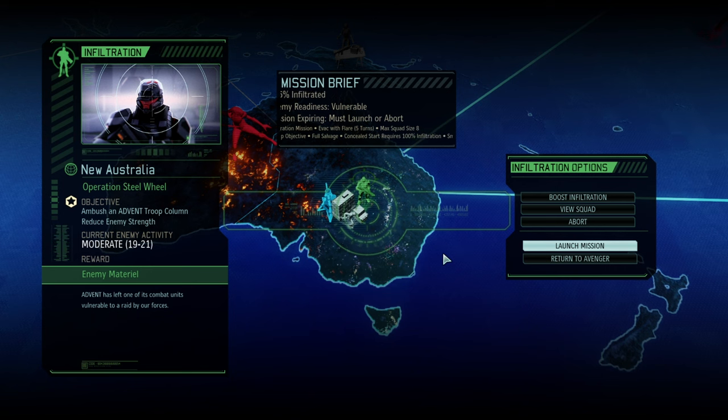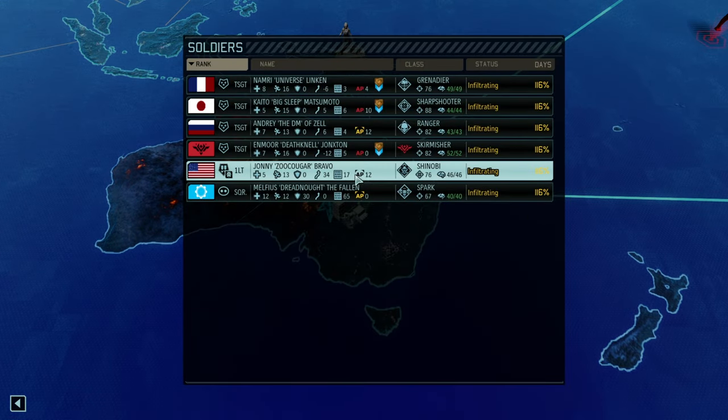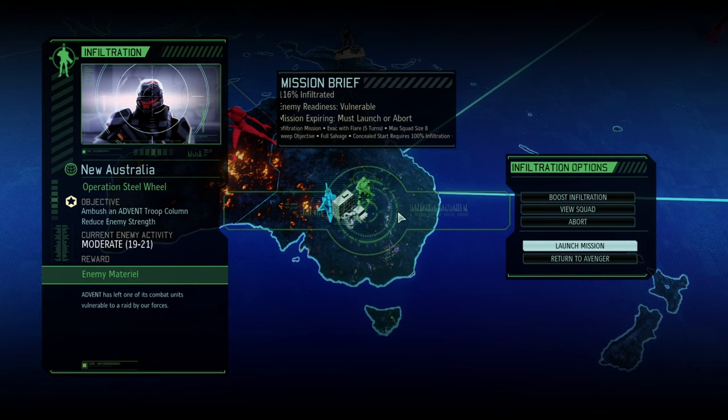Hello and welcome back to another episode of XCOM 2 Long War of the Chosen. My name is Saiken and today we're continuing our legendary Iron Man playthrough with Operation Steel Wheel, where the Ultramarines are deploying to take on 21 enemies, reduce enemy strength, and just generally kick some Advent rear.